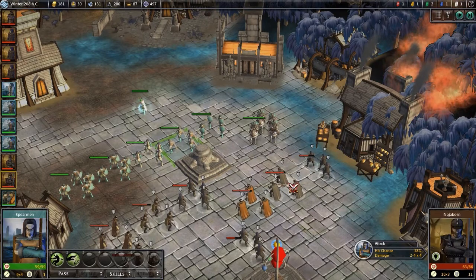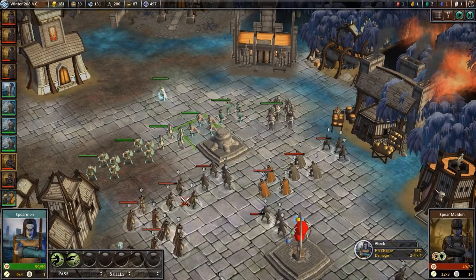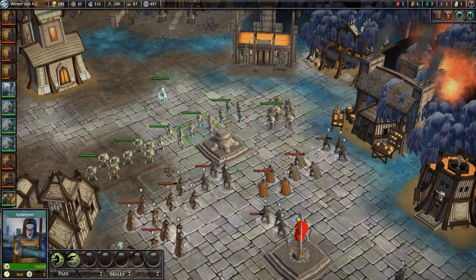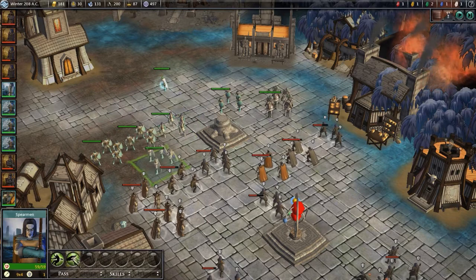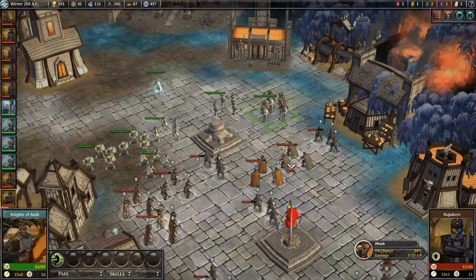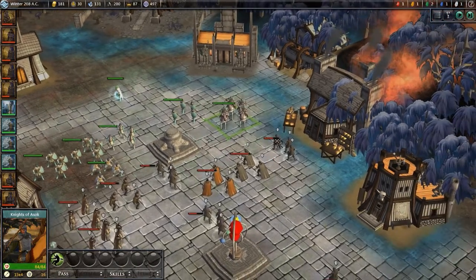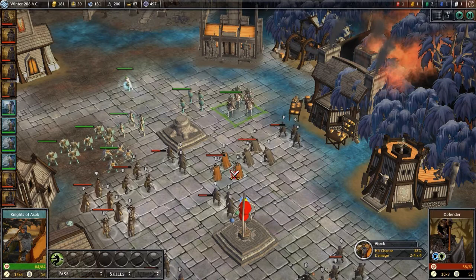This unit is gonna get a turn next - he deals quite a bit of damage. And this unit as well. The spearmaiden is not that strong at all. I think I'll move over here and use the Impale in this direction. Very nice. The Knights of Ashok get an opportunity to show their worth. Oh, they have Impale as well. Nice. They barely deal any damage against defenders. We might actually have to use the Wraith Touch against them.